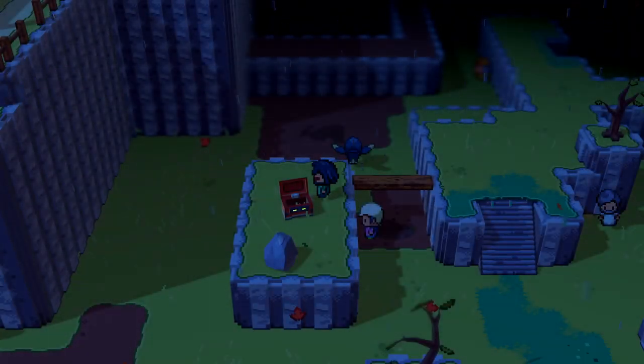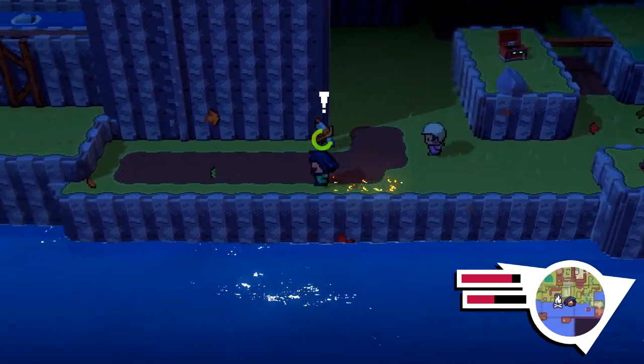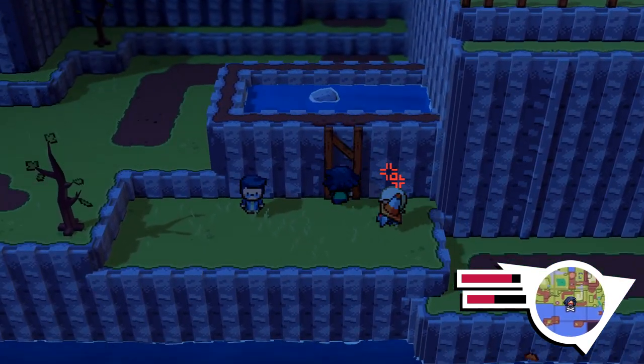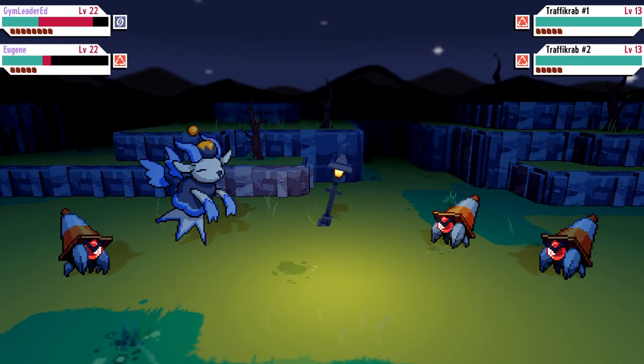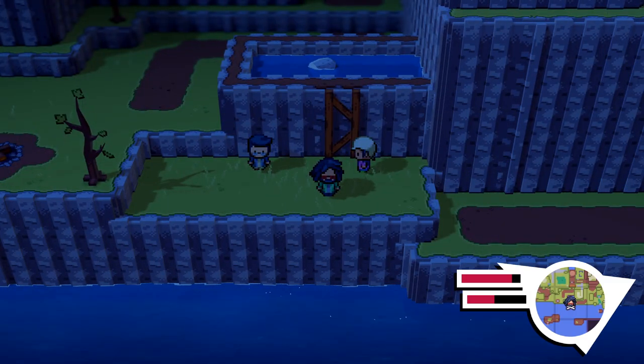I'm currently working on a guide that will go into the locations of the monsters that grant these special abilities, but for now my biggest advice is just to catch everything you find. Not only will it help with certain side quests, but it'll also increase your chances of finding a monster with an ability you haven't unlocked yet. There will be many areas throughout the map that you are walled off from, but you probably just need a special ability to get there.